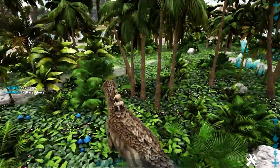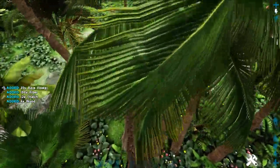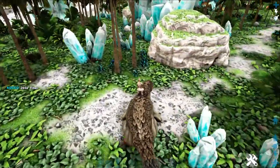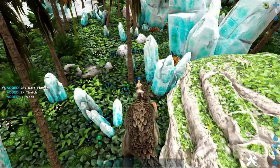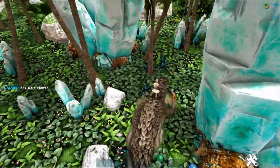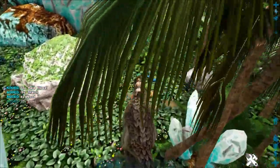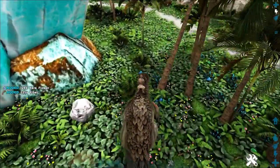The Therizinosaurus — when you use its secondary attack — will gather a whole bunch of these flowers for you. This is on 1x, so you can just walk through this forest and get a hilarious amount of rare flowers. You can pretty much walk a straight line through this stuff and come out with a couple thousand rare flowers.